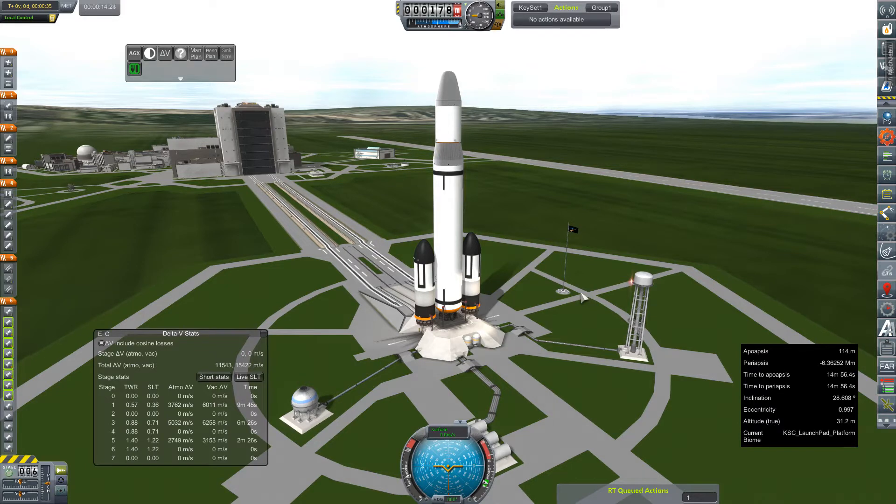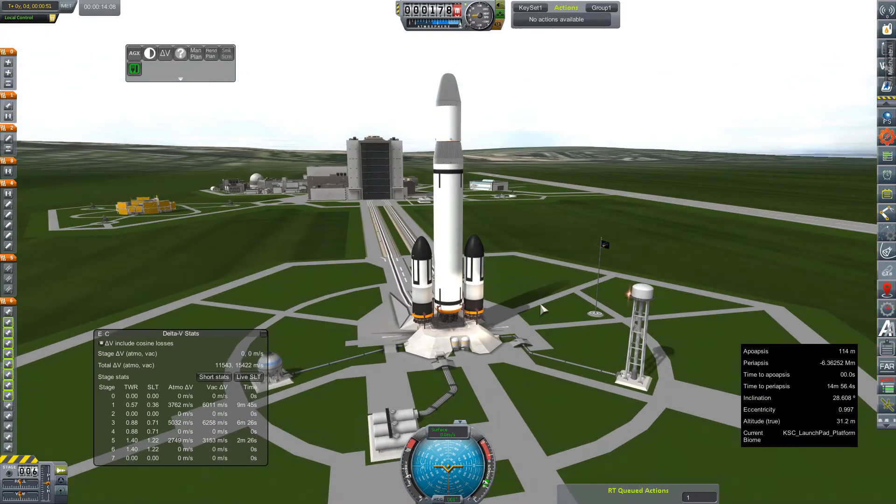KSP's space center here has also just finished building itself a new house — we have the new VAB building unlocked, thank goodness, which means I can build bigger and better rockets. This is basically a beta; I don't intend the finished product to look quite so goofy. I have some other ideas in mind as far as the booster layout.